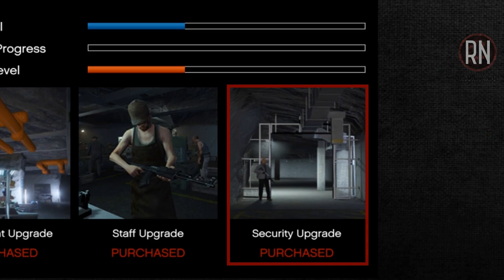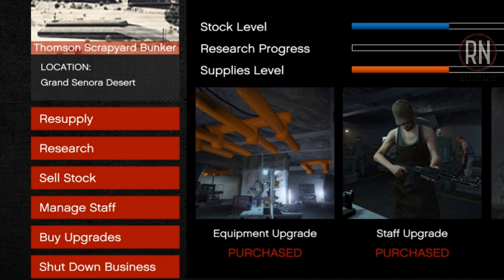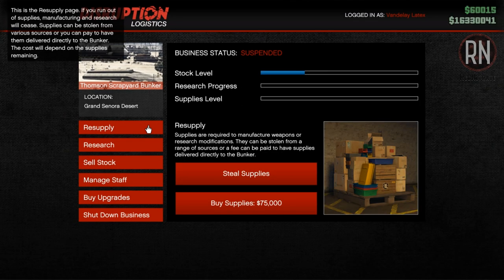The security upgrade will reduce the chance of your business being raided — it's a nice perk if you've got the money, but honestly you don't get raided very often and a lot of players never bother. However, it's a different story when it comes to the staffing and equipment upgrades. Without them, your operation will be substantially less efficient and the cost of supplies will outweigh the production capacity of the business. In a nutshell, if you can't afford the upgrades yet, do not buy supplies as you'll just end up losing money.